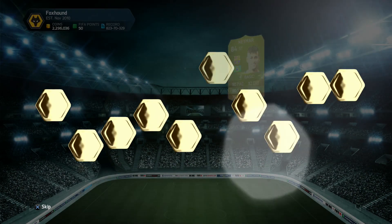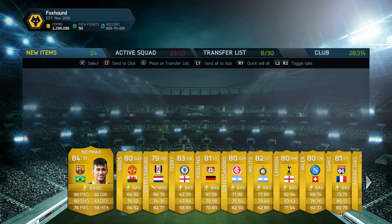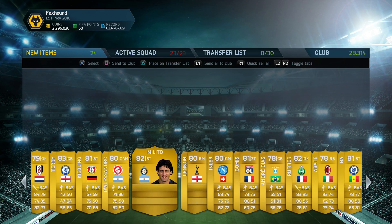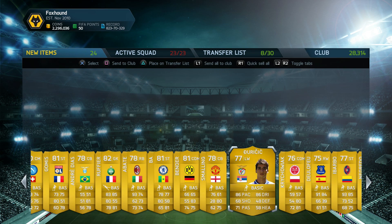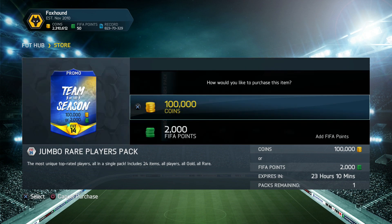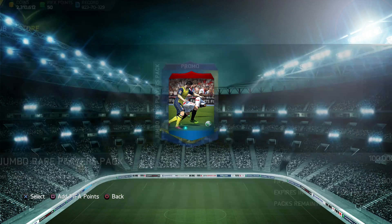A Team of the Season player would be amazing — and we get Namor! That is a really good pack right there. We get our money back opening a 100k pack. I'm actually really happy with that 100k pack, really really happy with that. These can be really bad, but this one delivered.